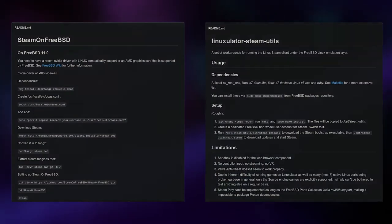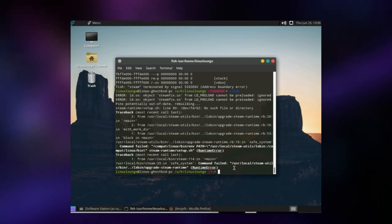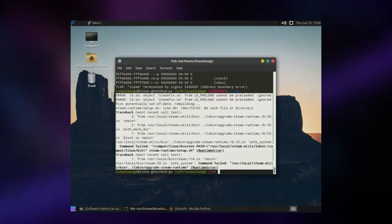First let's talk about running the Linux version of Steam on FreeBSD. There are two scripts that will set this up for you, but personally I couldn't get either one to work. Apparently some people have had luck getting it to work, however I've heard people in the BSD community saying that these scripts make a bit of a mess on your system. So your mileage will very much vary. Honestly, if you want to run Linux Steam games, I would probably just dual boot Linux with BSD and get the best of both worlds.